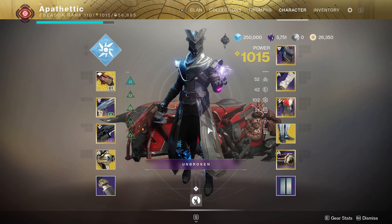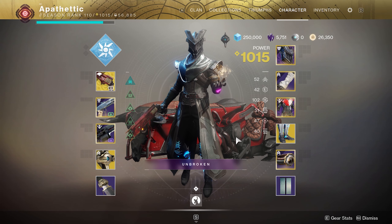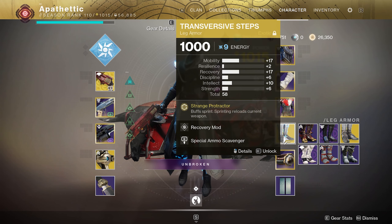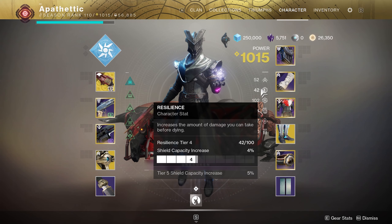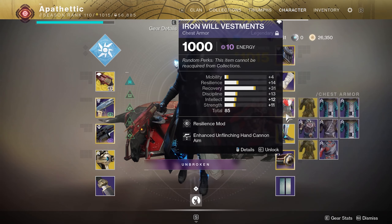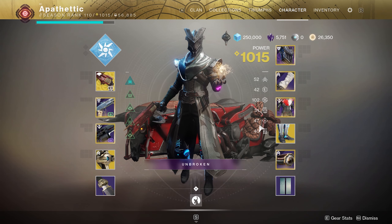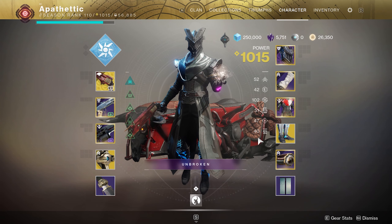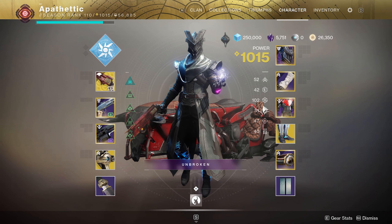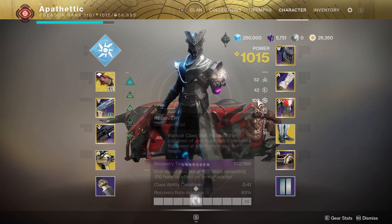I focus on recovery and discipline, trying to get armor with high rolls in those stats and filling in everything else. I do wish my resilience were a bit higher — better Transversive Steps would fix that. Try to get stats in increments of 10 for efficient distribution and fewer wasted points. If you're a Hunter who needs your dodge, then focus on recovery and mobility. Whatever feels most important to your playstyle can be your second priority, but recovery should always be number one.